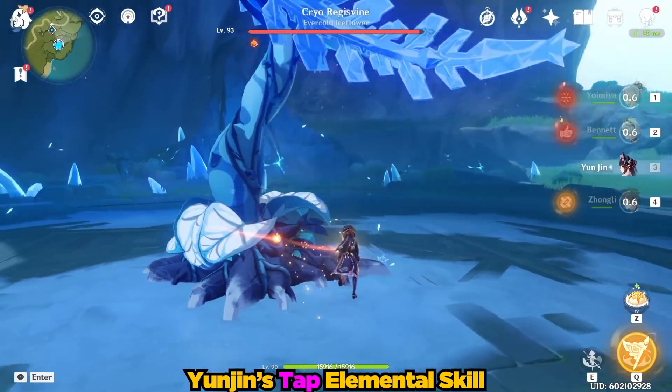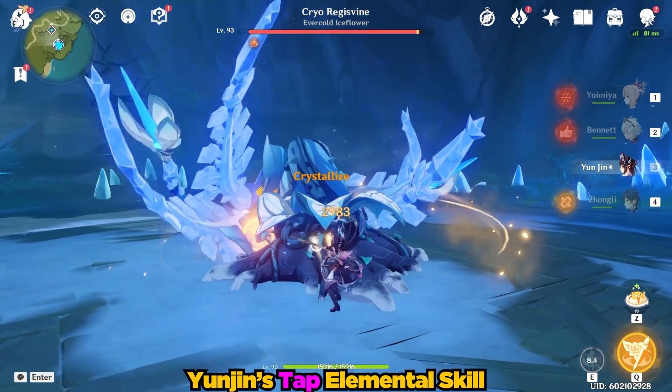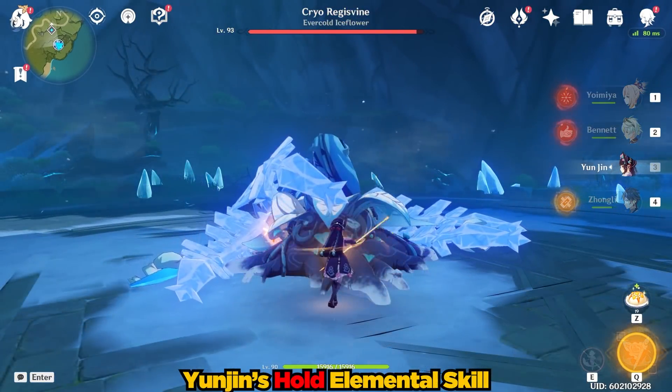Her elemental skill, Opening Flourish, has three variations: tap, charged a bit, and then charged all the way, which does progressively more damage based on her defense stat.